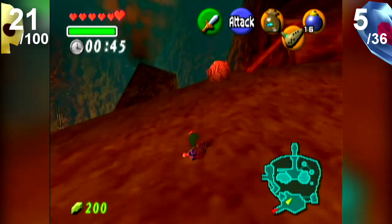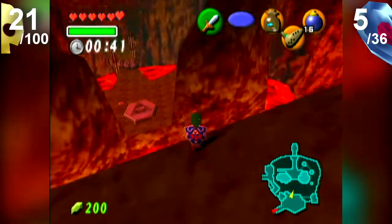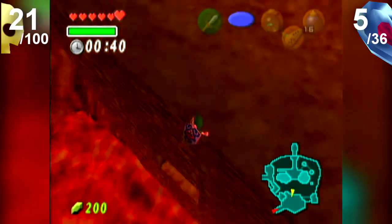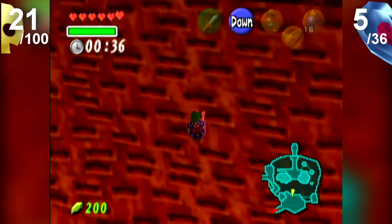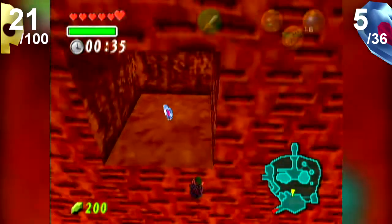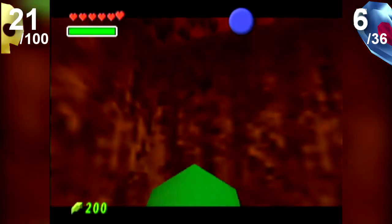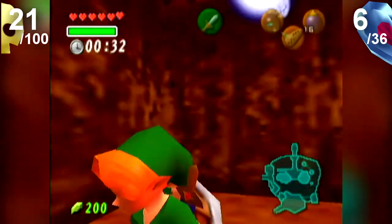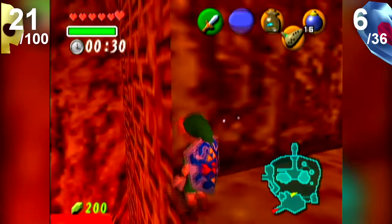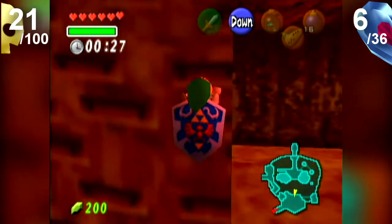We got the Skulltula. Walk over to the edge here, just kind of slowly, and there you go — you can climb on this ledge. I'm going to drop down because there's a piece of heart here, and it's an easy piece of heart to get, so you may as well get it. Just climb and it'll all be fun.